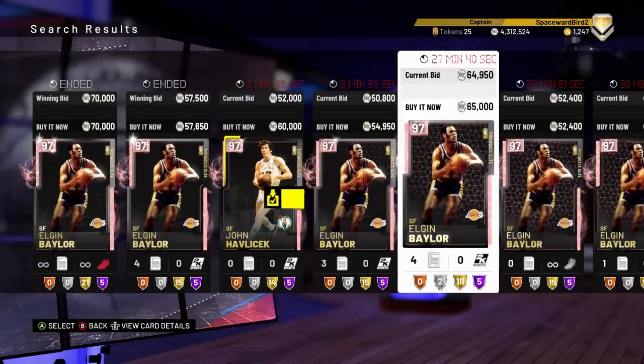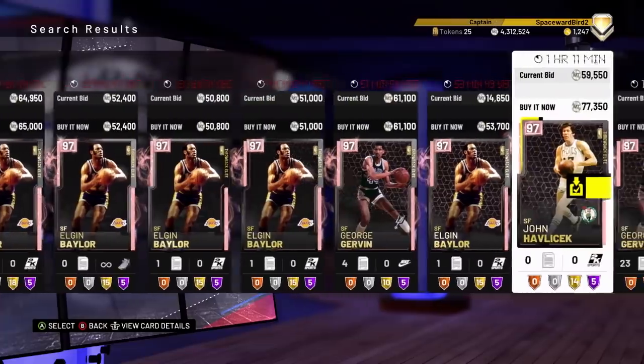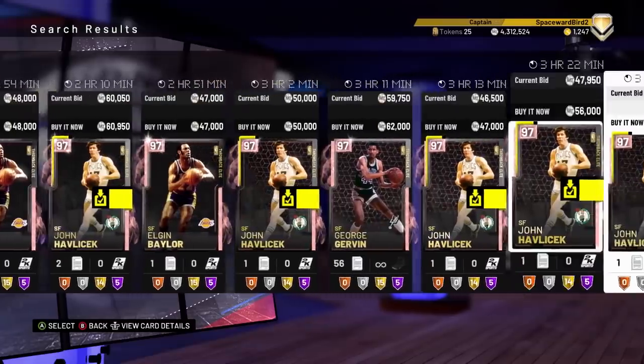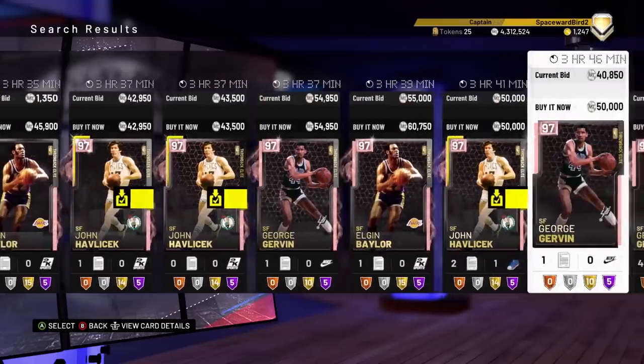Small forwards are also taking a hit — throwback elite Pink Diamonds George Gervin and John Havlicek both big losers. Gervin was selling for around 90K last week; this weekend you can find it for around 40, losing half its value in auction. John Havlicek is also selling for half of what it sold for last weekend. Havlicek was easily an 80K card; this weekend you can find it for around 40.